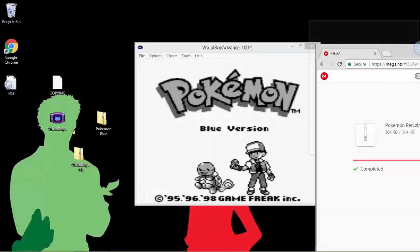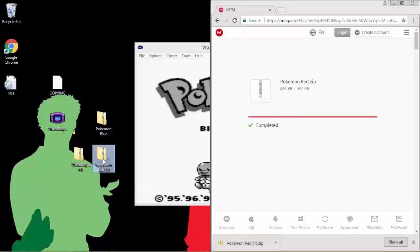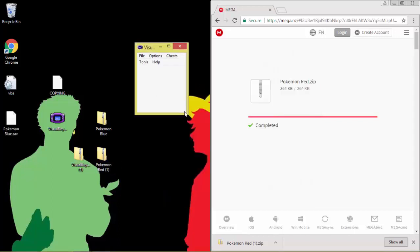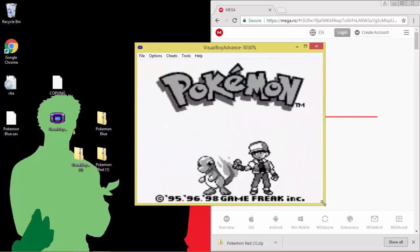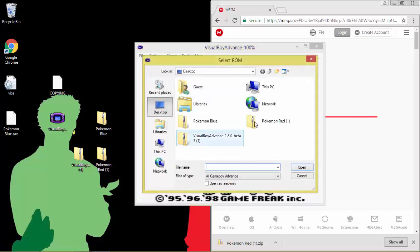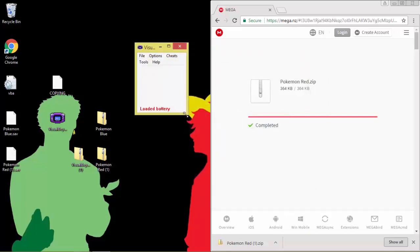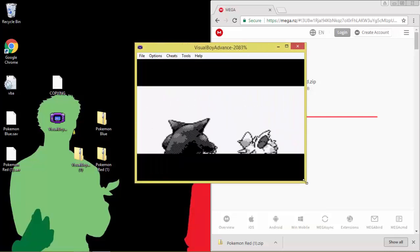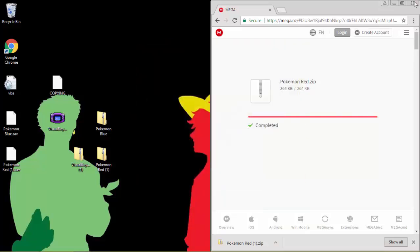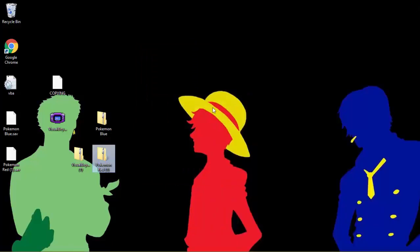I'm going to drag Pokemon Red to the desktop. You can play it now. Open it in VisualBoyAdvance by doing File > Open, or you can just drag it into the emulator. That's it for today guys, thanks for watching — please like and subscribe for more videos.